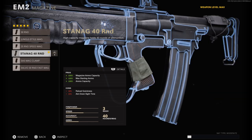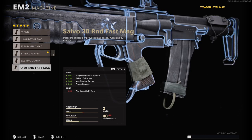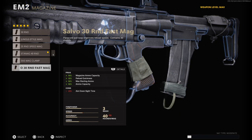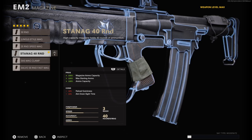For the magazine, I'm on the STANAG 40 round mag — pretty self-explanatory, just a bigger mag size. You can choose the option to run the 30 round fast mag; it's honestly personal preference whether you go with the 40 round or the 30 round fast mag. It's not that big of a difference, but I just chose to run the STANAG 40 round mag.